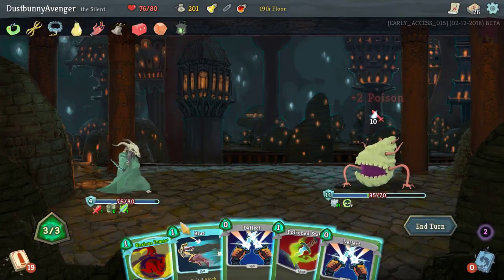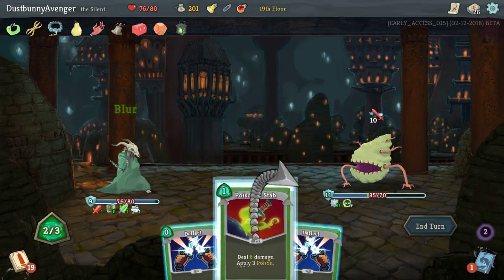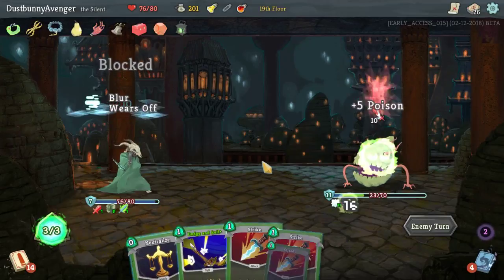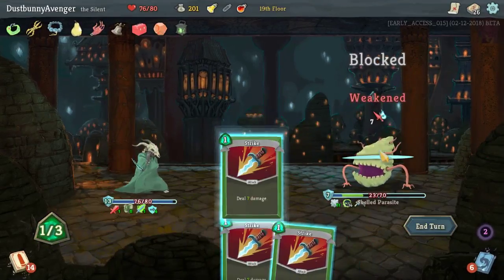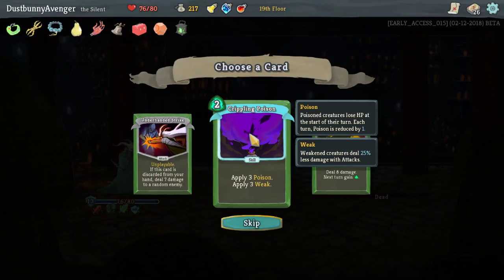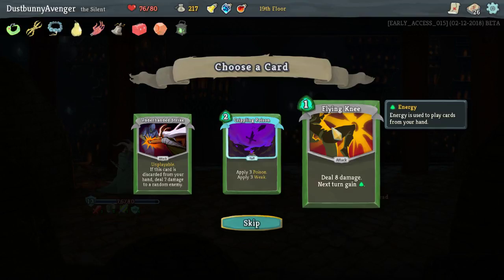Noxious Fumes again — what do you mind if I do? Where's the stab? Defect, defect. I just got a Wraith Form, and then every time I do a skill it does damage to a random enemy. Dead. Alright, Crippling Poison, Flying Knee. Crippling Poison sounds pretty cool too — poison and weak. If this card is discarded from your hand, deal 7 damage to a random enemy. 8 damage. Next turn gain energy. I like this for just a normal strike. 2 at 17 HP.